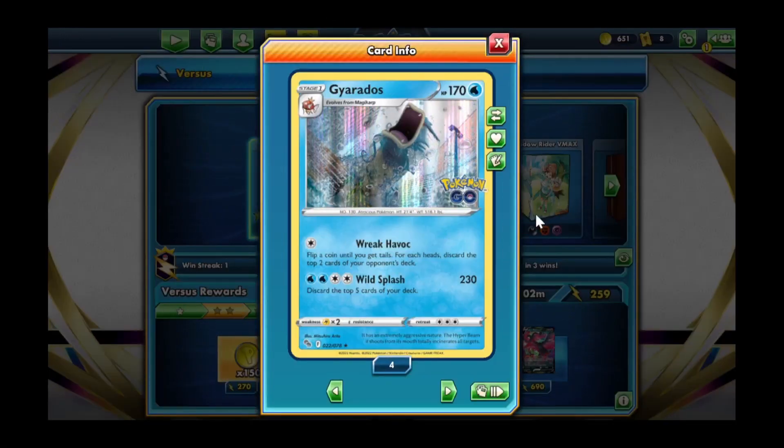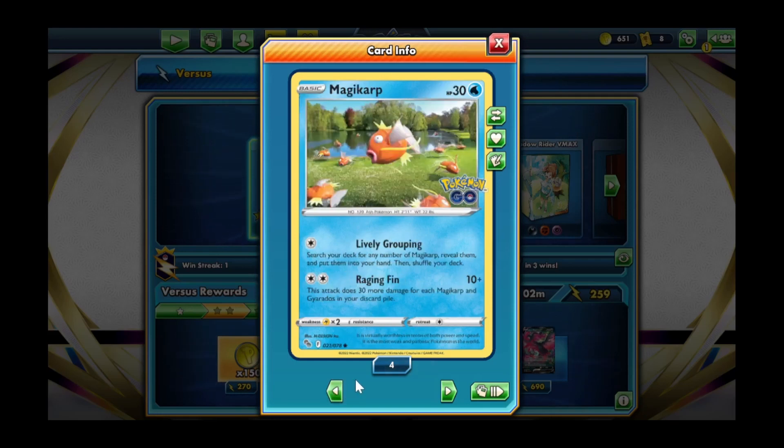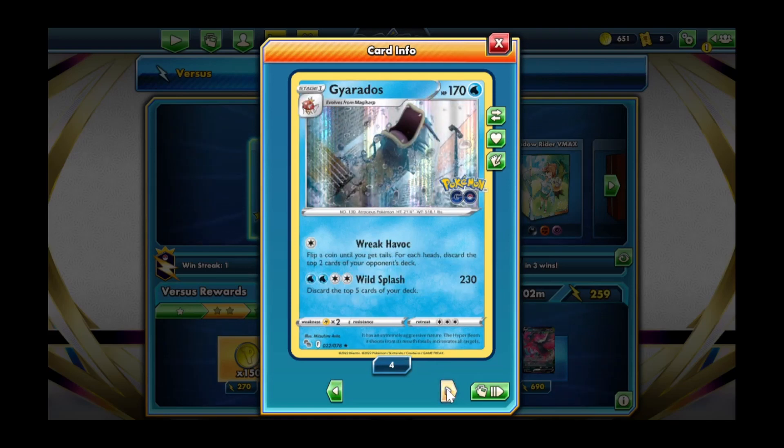What's good YouTube, welcome back to the channel. Today we are trying to showcase a more fun way to play cards out of Pokémon GO. Everybody knows what the Magikarp does out of the set — Magikarp's Raging Fin does 30 for each Magikarp and Gyarados in the discard pile. But today we're going to focus on Gyarados: flip a coin until you get tails, and for each heads, discard the top two cards of your opponent's deck.